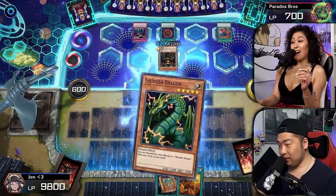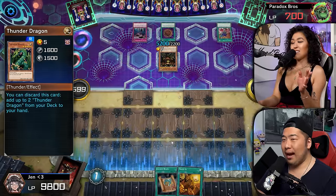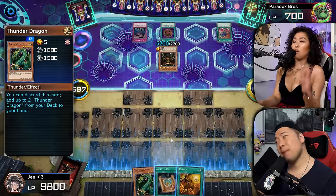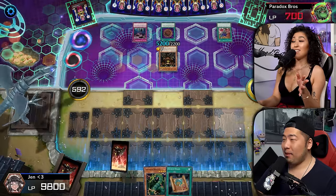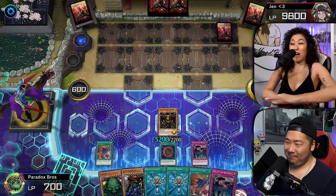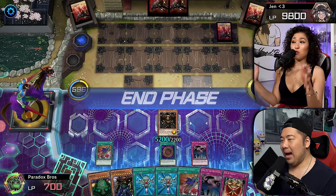You bozo! You better be able to summon out another Five-Headed Dragon. This is not good. Thunder Dragon — okay, just so I don't draw into it. I do play another Five-Headed Dragon. So it's okay guys, all I need to do is draw. Pass.